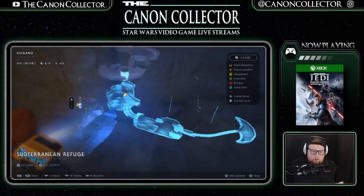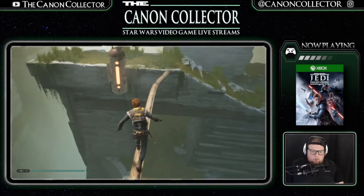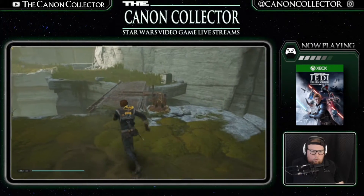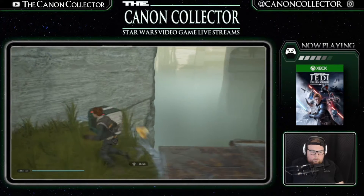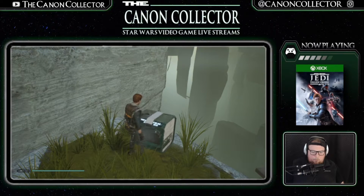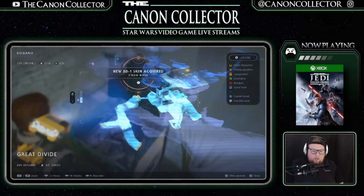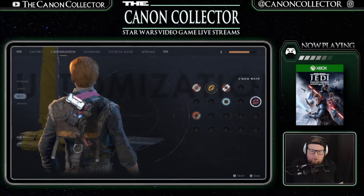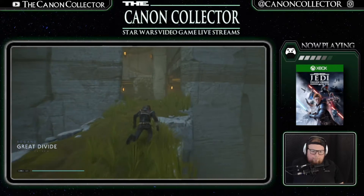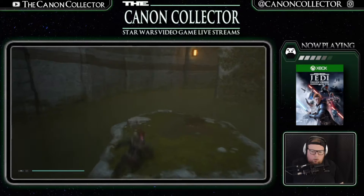That area is sufficiently explored, so let's move on. We should have another box right here — BD, could you use your help here? Just hurry up! Of course you found something — a new BD skin! Let's put it on you and see how it looks. Yeah, it's not that bad — that's pretty cool. Let's go up here. Look at that cute little guy.